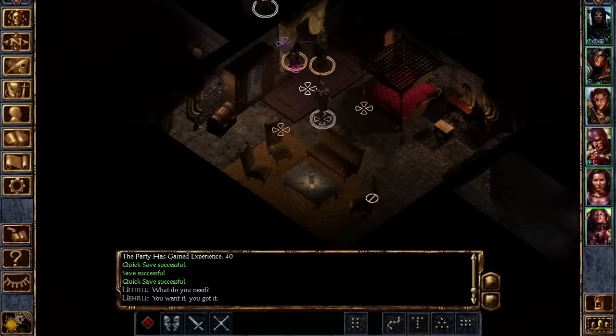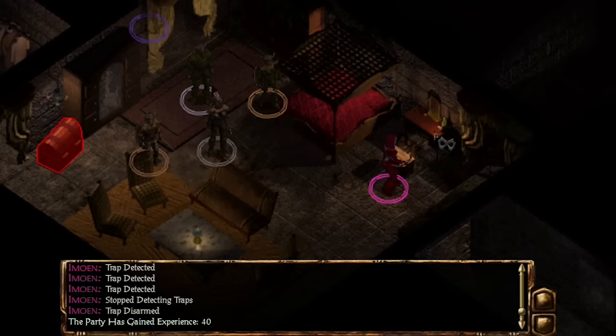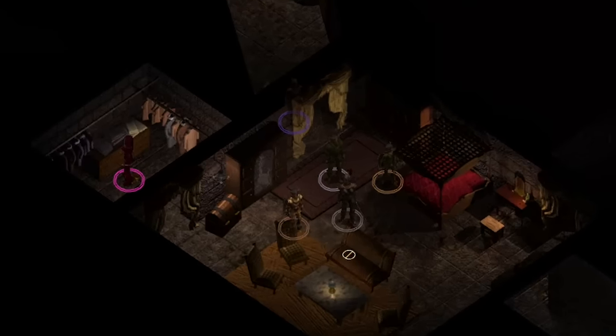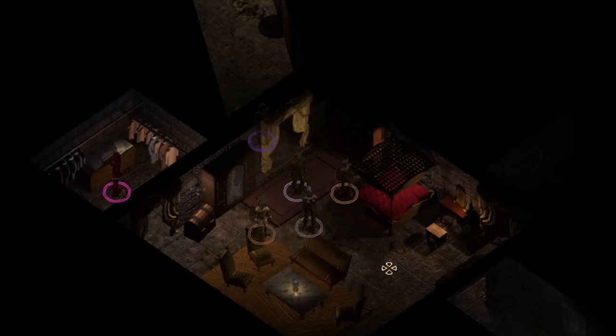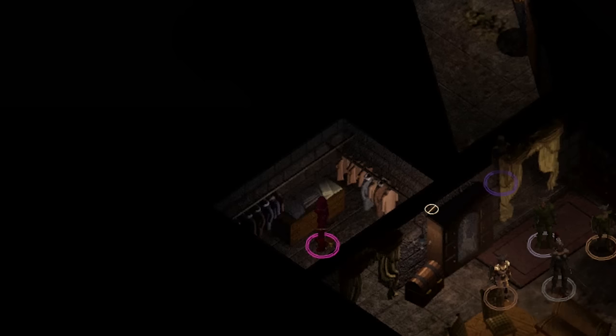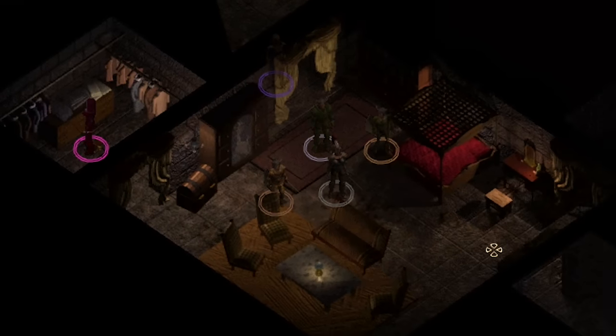First, we have the Master Bedroom. Its combat component? None. Its puzzle component? Traps, and a lock that can't be picked, leading the player to start searching for a key. Its narrative component? This is clearly the room of the former ruler of this place, or his lady. It's opulent and inviting. The traps are still intact, and the clothes are even still hung up in the closet, but nobody's here. It's as if they've vanished, leading the player to wonder what could have happened to them.